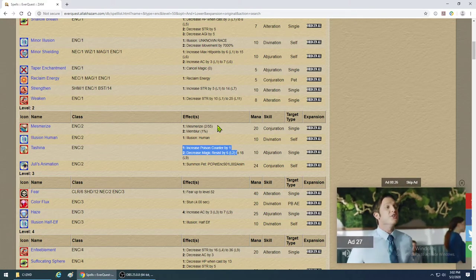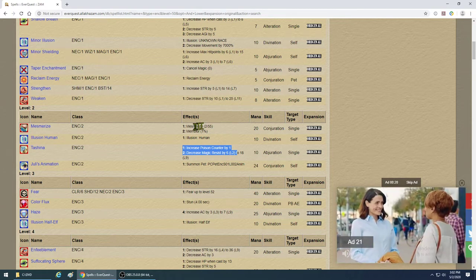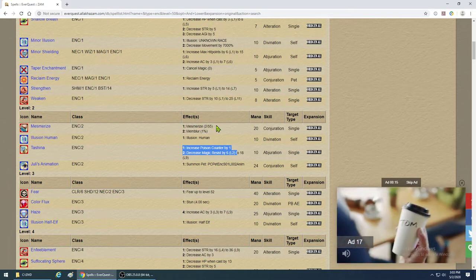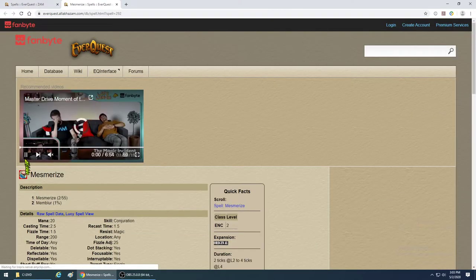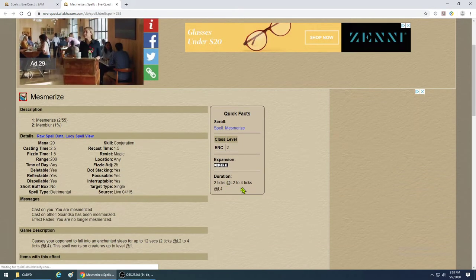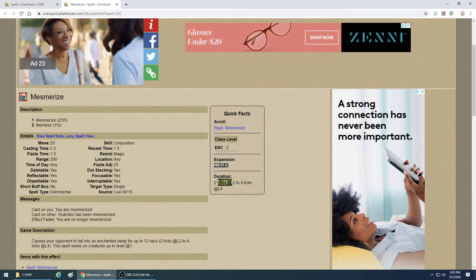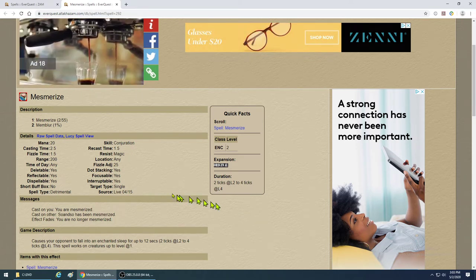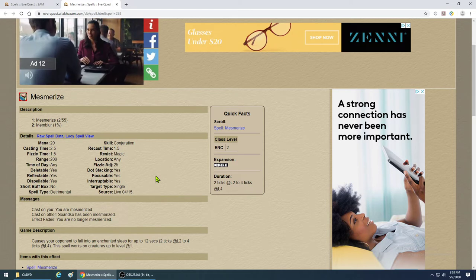Mesmerize is critical when your tank pulls too many and you've got three mobs incoming. Try to mez one or two of them. I've used this spell all the way up to level 55. It mesmerizes for 2 to 4 ticks — four ticks is 24 seconds. At level 2 it's only 2 ticks (12 seconds), but it's still enough and the mana usage won't break the bank. There's a slight chance of Memblur but don't count on it.